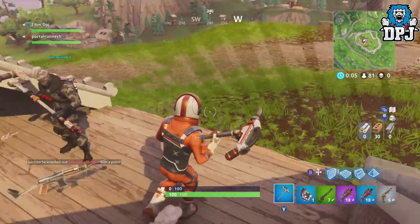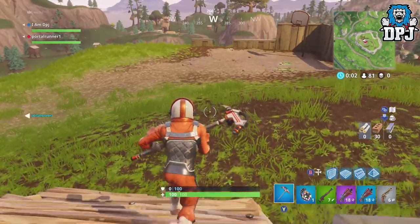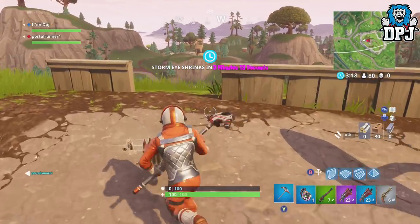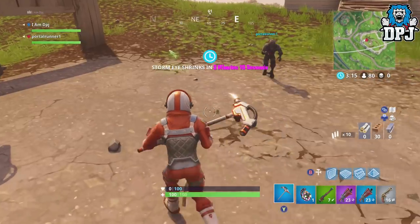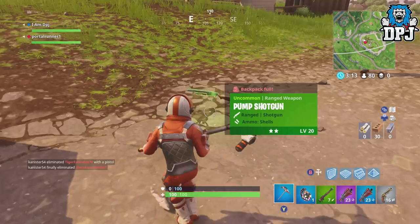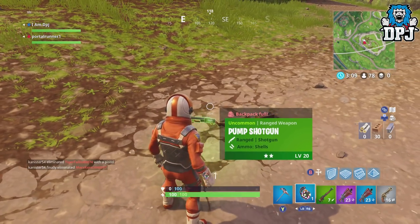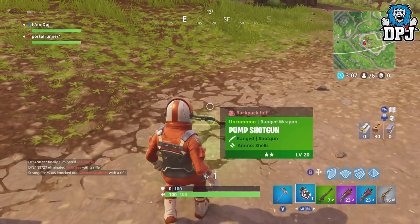So firstly you need to find a boogie bomb, pick it up and keep it aside. Or on your hunt for a boogie bomb, make sure you fill your inventory space up — so pick up 5 items, and these can be any 5 items. It doesn't really matter as long as your inventory is full. So once you come across a boogie bomb, go ahead and pick it up. You will drop that item at the same time.